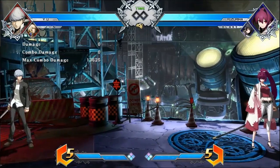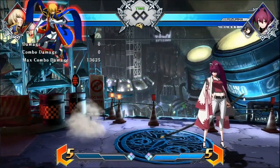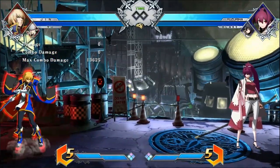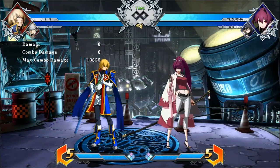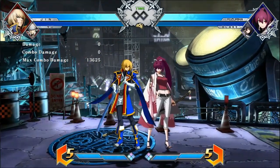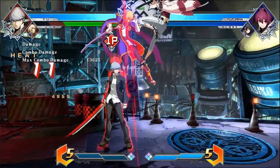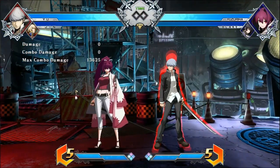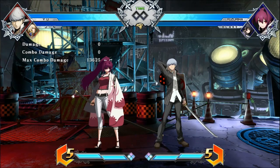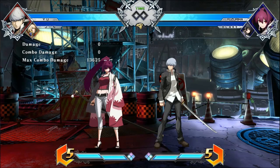Active switching is whenever your partner character is out and about. You can press the tag button and active switch into that character while they're out. Now, whenever you active switch into your partner character, don't forget that your previous character you active switched out of can still be hit. So for example, if Narukami goes out, the other character can still be hit. There's a big window where you have to continue pressure and distract the opponent while your previous character leaves the screen. When he leaves the screen, that's when he can recover health, or you can have him in the backseat for whenever you need him again.